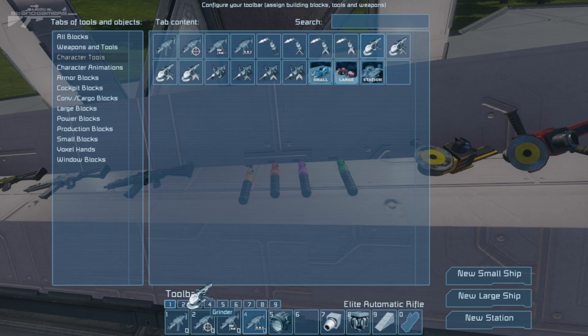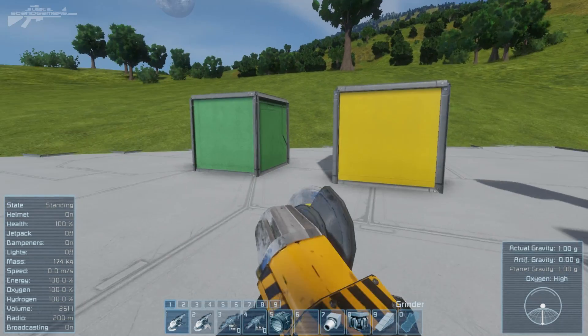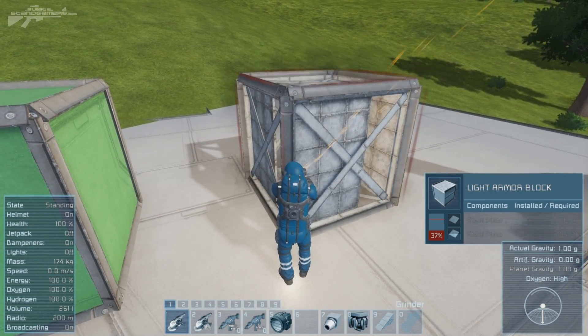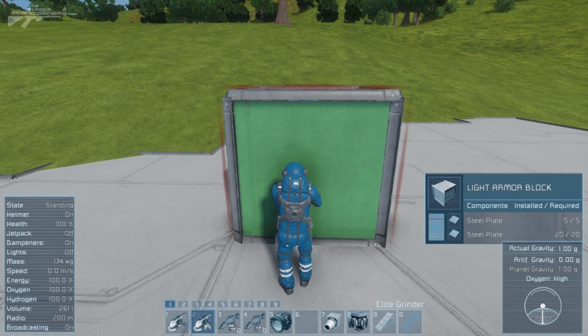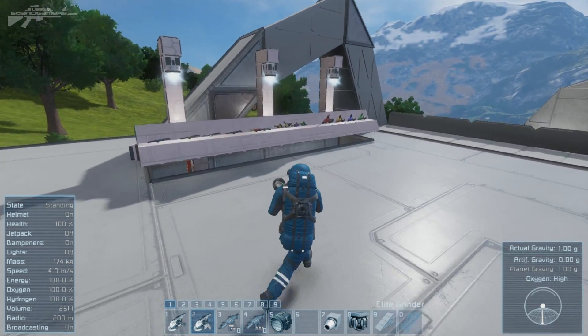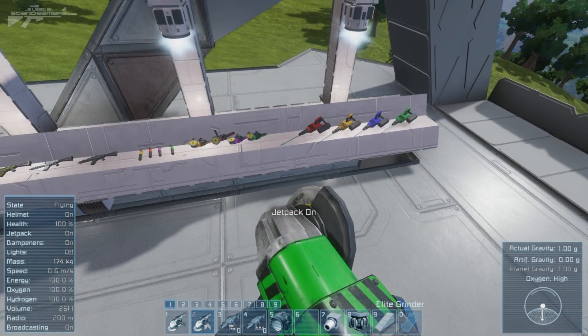Let's have a quick look at the difference. We've got a standard grinder — we'll equip that — and we've got an elite grinder. Going over to the block, with the standard grinder we'll grind away at the yellow block and see how long it takes. Still pretty fast — remember we are in creative mode. Now switching to the elite grinder — instant! That is really cool. Obviously your effects are going to vary when using this in a survival world, since I've already got building and grinding speed pretty high.